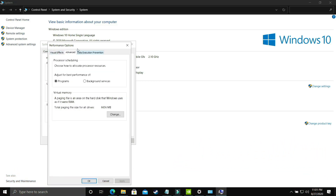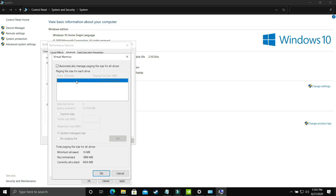For the second part, go to the Advanced tab in Performance Options. Under Virtual Memory, make sure Programs is selected rather than Background Services, then click Change. Deselect 'Automatically manage paging file size for all drives.' Select the drive where your game is installed. Choose Custom Size — set the Initial Size equal to the Recommended size, which in my case is 1896 MB.